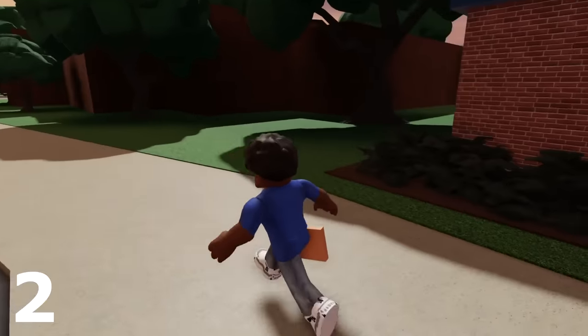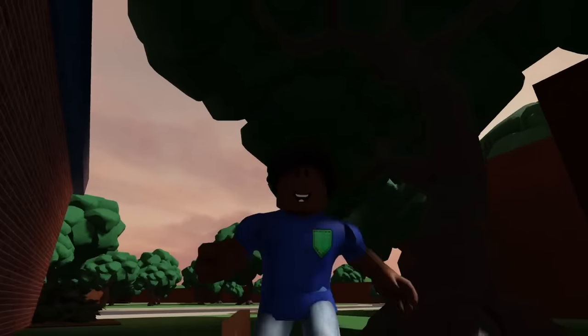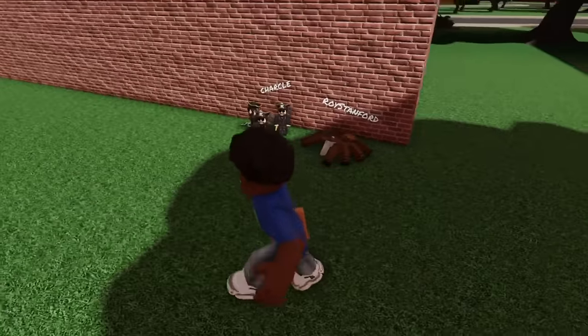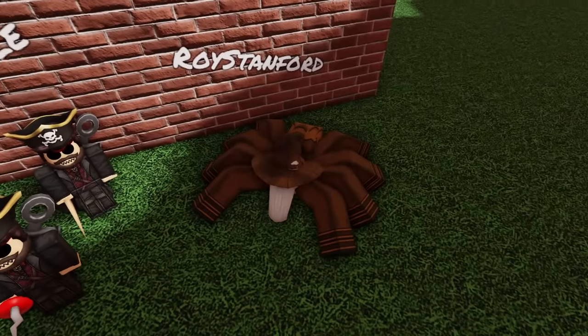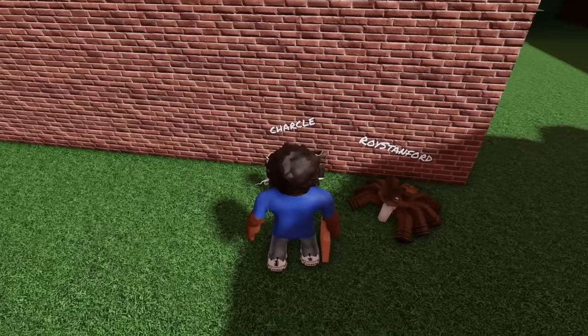This next secret or Easter egg is probably something you never even knew was in Rainbow Friends. If you actually at Spawn go back around the school, you will see two little figures there — some pirates, and also a spider. This is based off the creator of Spider, who are co-creators of Rainbow Friends and Fragment Games. This is a really cool Easter egg that you possibly never knew existed.